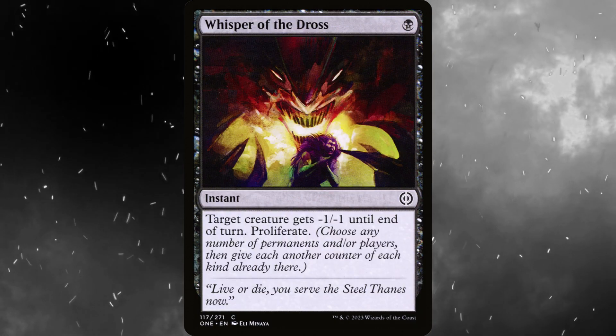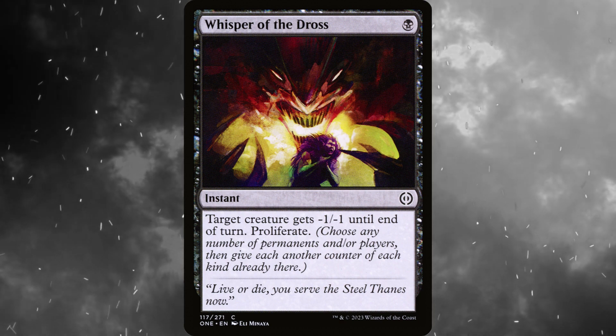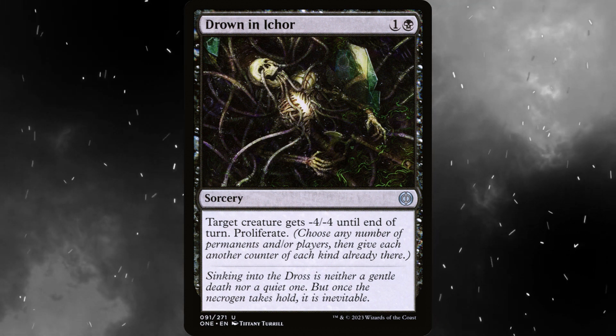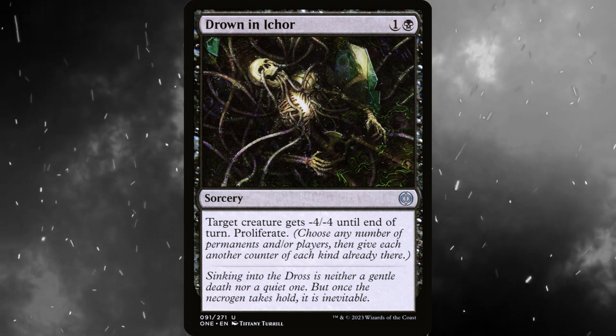Or we could go the proliferate route. Whisper of the Dross costs a single black mana, instant: target creature gets minus 1, minus 1 until end of turn, then proliferate. Or Drown in Ichor — just a little bit bigger version: one and a black, target creature gets minus 4, minus 4 until end of turn, then proliferate. Although that one's a sorcery.